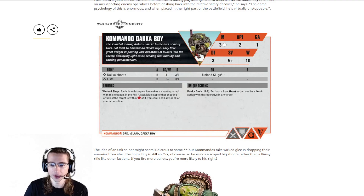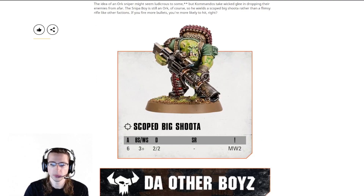So imagine this guy, for one action point performing Daca Dash — he runs up with his dash action within six inches of a target and then is able to absolutely obliterate him by re-rolling all of his attack dice. That's wild. Here they show the scoped big shooter for the sniper boy.